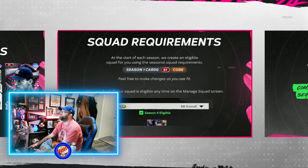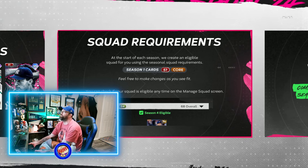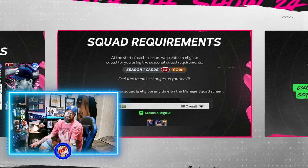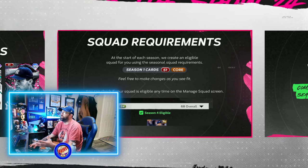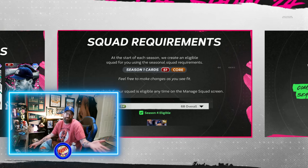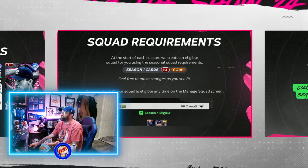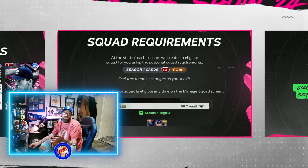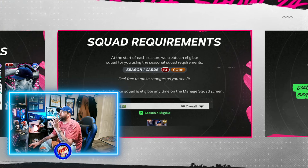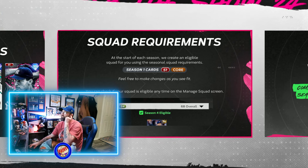Squad requirements — that's how it's going to work. You're going to have to have season-specific cards on your squad to make sure it's eligible to play in certain game modes. It's not every game mode — they did this last year too, nothing's changed with that. Events are always specific to certain types of cards anyway, so not necessarily specific to seasons, though sometimes. Mini seasons have specific squad requirements for certain things.